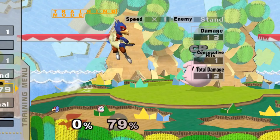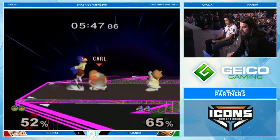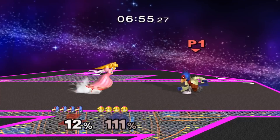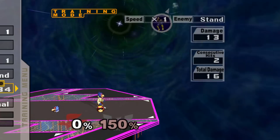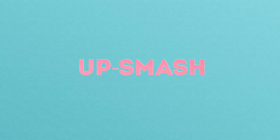Down Tilt actually combos off a laser, which makes it much easier to land in neutral because you're already going to be firing several lasers in the first place. Other ways to land it include poking your opponent's shield, especially after shield pressure, and after crouch cancelling your opponent's move. While Down Tilt isn't great at killing heavier characters like Captain Falcon, you can use it to set up combos that lead to edge guards or even kills, making it useful across pretty much every matchup.